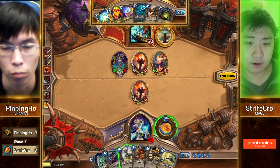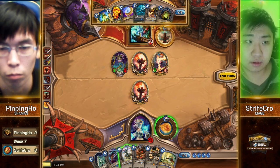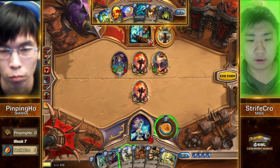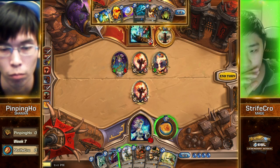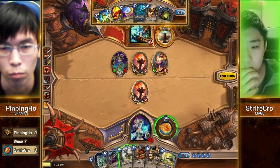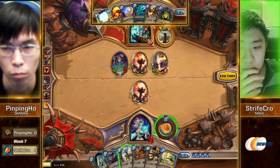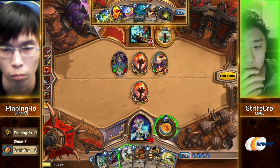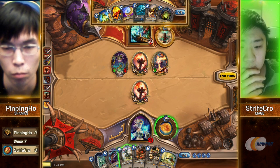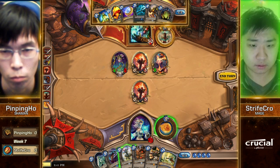There's only one play this turn for Strifecrow — it involves using his hero power. He either wants to tag a minion or activate his own Explosive Sheep. There are three different pings he could go with: take out the Searing Totem, ping his own Sheep, or ping the Flametongue and let the Sheep live. I'd expect Strifecrow to shoot the Searing Totem and then play his Sheep.